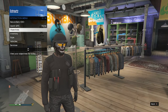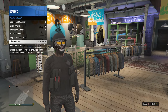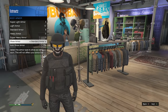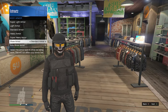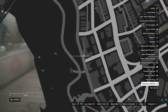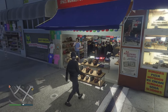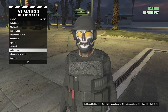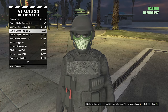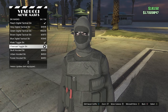Pull up your interaction menu, go to inventory, body armor, show armor, and set it to standard armor — the black vest. Back out of your interaction menu and head to the mask store. Walk over to your mask, go to ski mask on slot 21, and scroll down to find the charcoal toggle ski on slot 94.